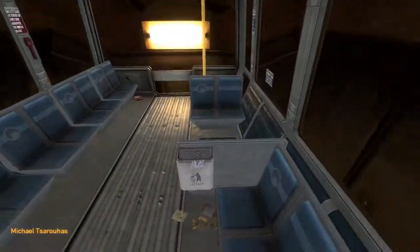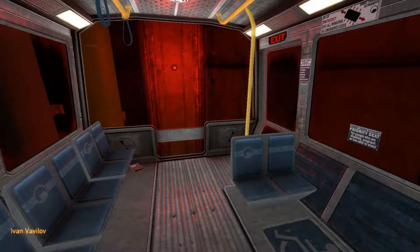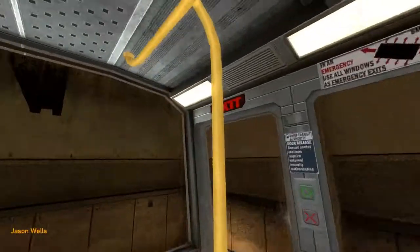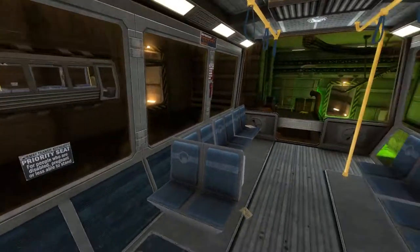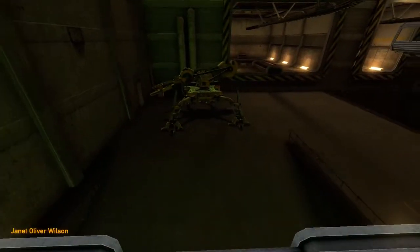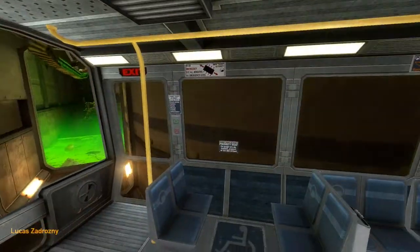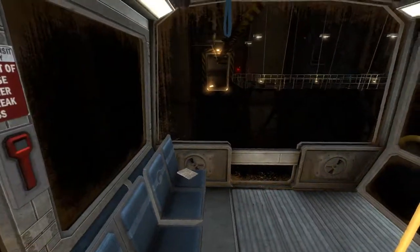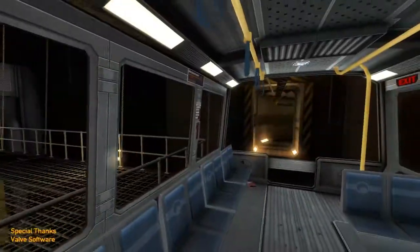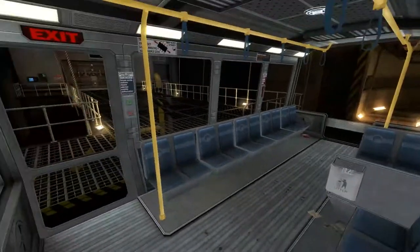A reminder to all Black Mesa personnel: regular radiation and biohazard screenings are a requirement of continued employment in the Black Mesa Research Facility. Missing a scheduled urinalysis or radiation checkup is grounds for immediate termination. If you feel you have been exposed to radioactive or other hazardous materials in the course of your duties, contact your radiation safety officer immediately. Work safe, work smart - your future depends on it. Now arriving at Sector C test labs and control facilities.